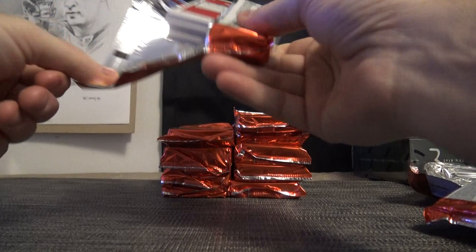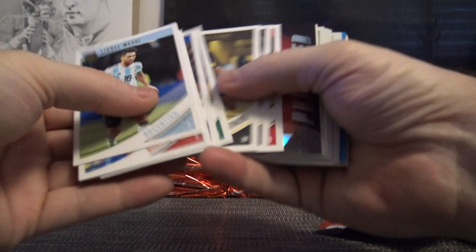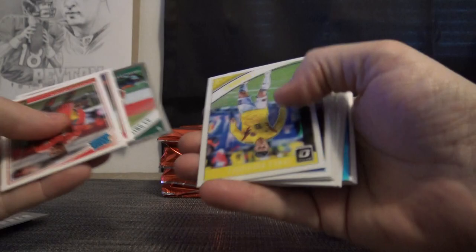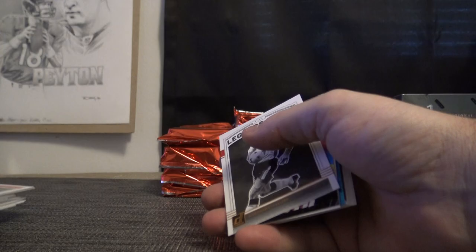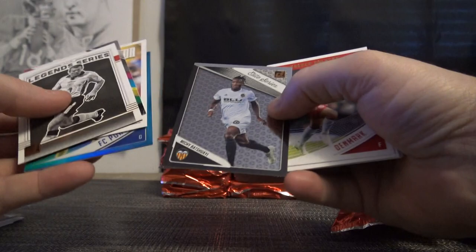Just show anything that stands out. You got it, man, that sounds good. Leroy Sane - standard optic. Sancho right there - nice Sancho. Iker Casillas - that is a blue; blues are numbered to 149, and then base.